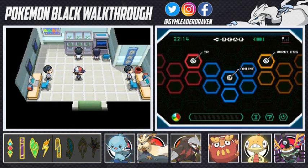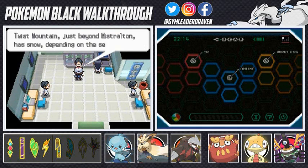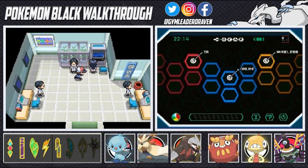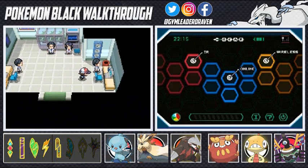I think in Pokemon Black and White 2 you can actually get a Deerling right here and it has a special move, probably. Twist Mountain is beyond Mistralton and it has snow depending on the season — that's cool.